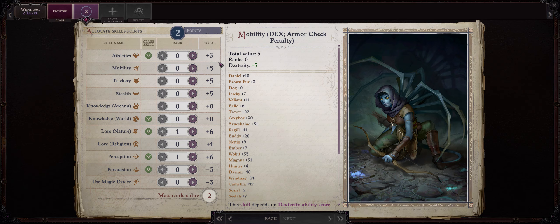Wendwag already comes with both Precise Shot and Point Blank Shot, cementing her role as a ranged attacker. As far as what skills to increase for Wendwag, the choice is up to you, depending on what other skills your party members will cover. I like going with both Perception and also Stealth.